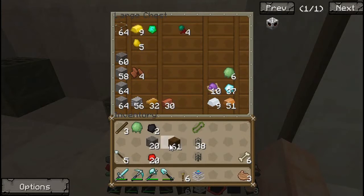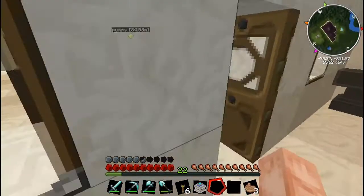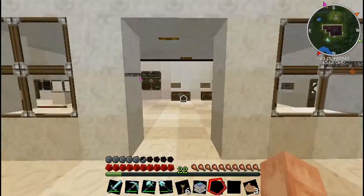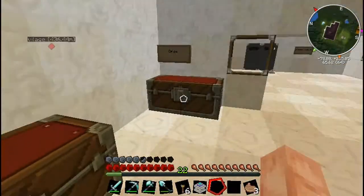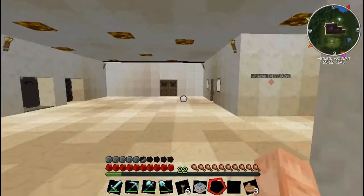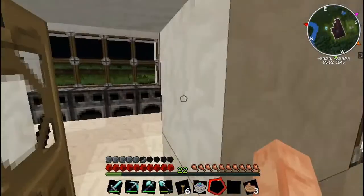I need cobblestone, wood — what else does it need? Iron, which I have very little of because I used it all. I didn't have that much to begin with. This mod does rely a lot on iron. So I'll take more iron because I have some left, and I will use that iron, and hopefully that will be good enough.